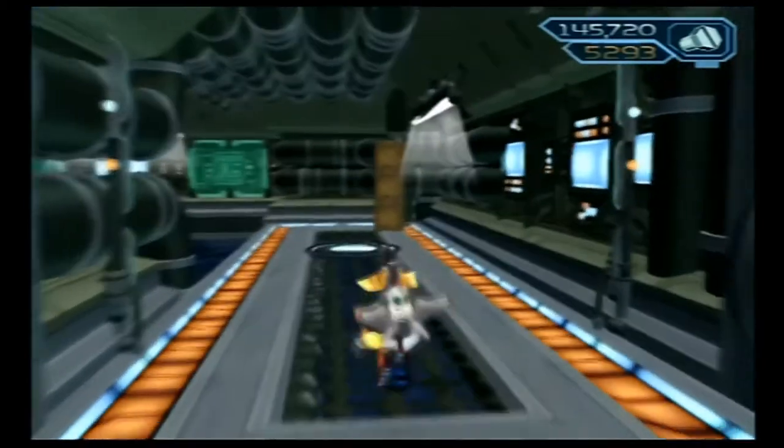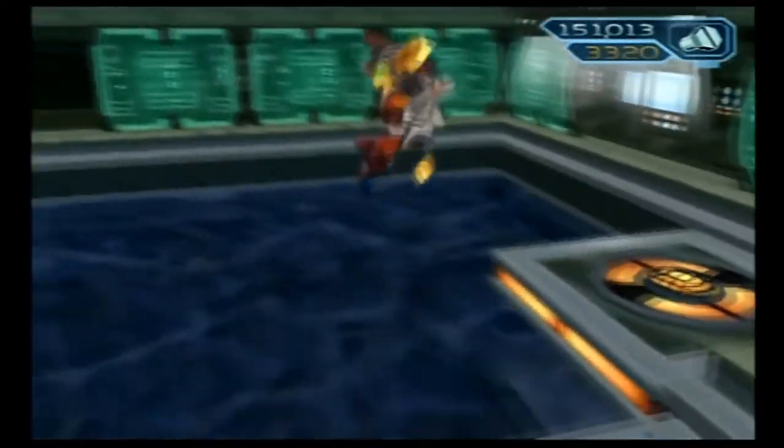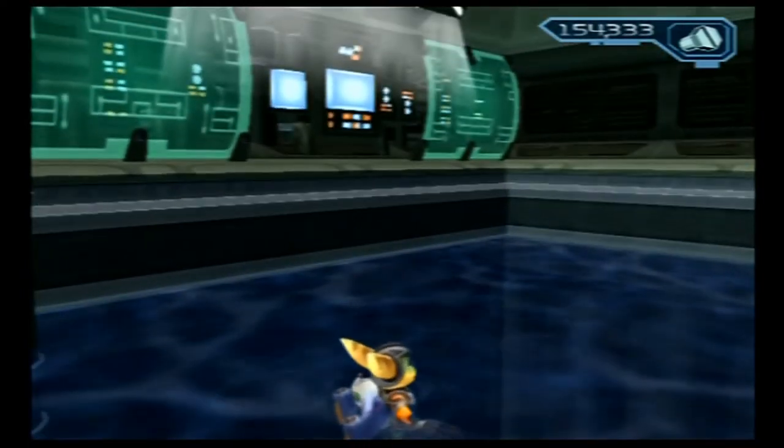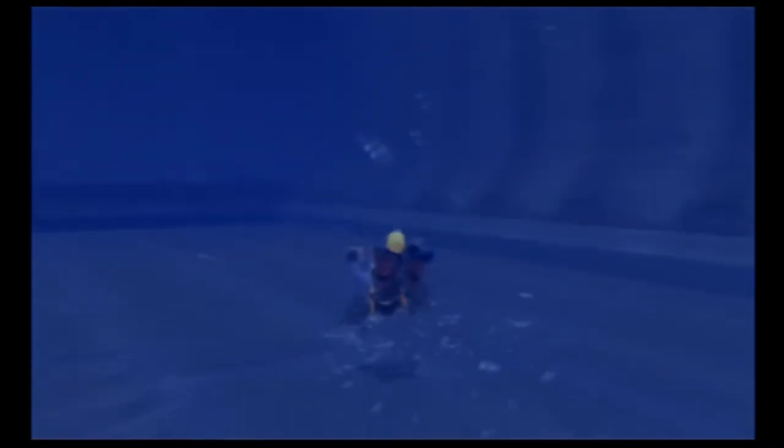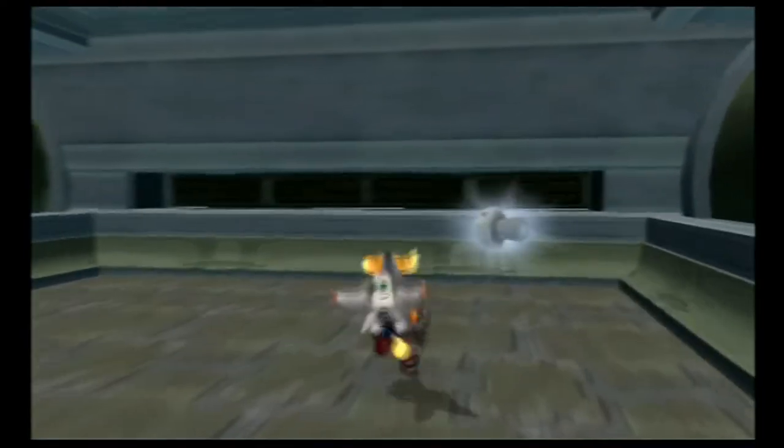Thankfully, getting hit only reduces your health instead of your remaining time, so that helps a lot. By doing this we flood the area — now we can swim. I think this is actually the last swimming section in the game and one of the very few in the whole game. Oh, lasers — thankfully if you just hover up right near the top you can avoid them, no problemo. We could go up here but we're going to go down instead, because there's a hidden tunnel over here. Once you're at the top, find another Platinum Bolt.